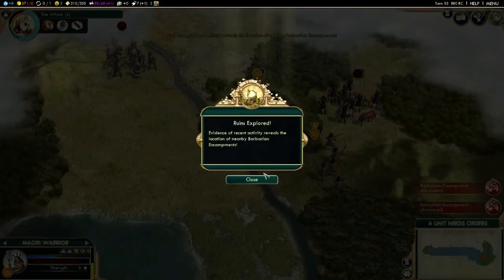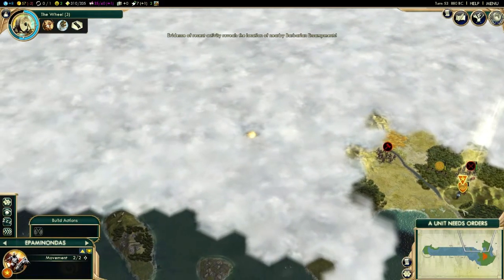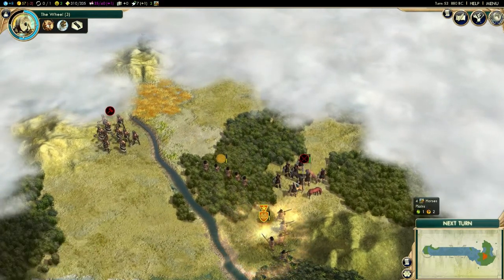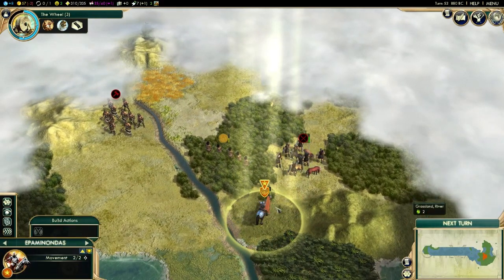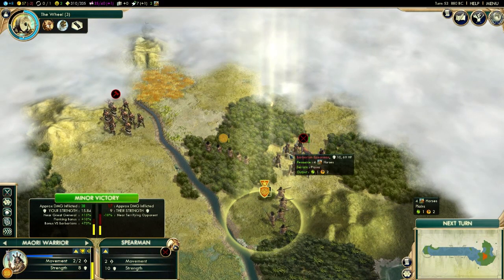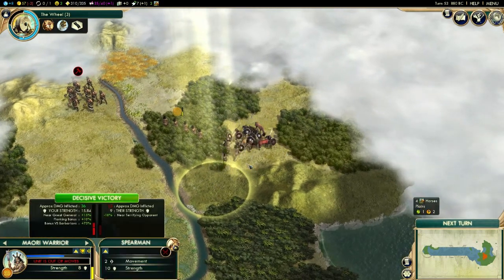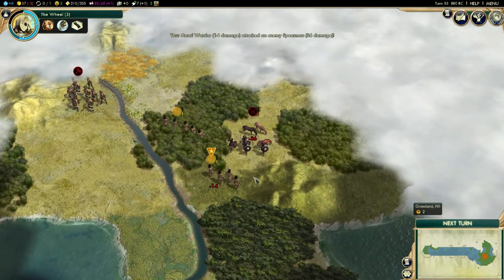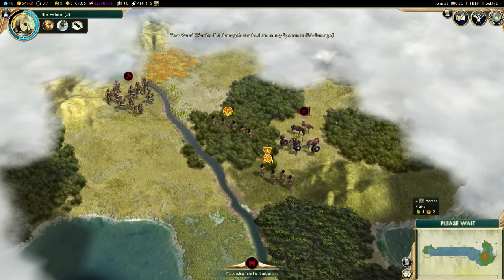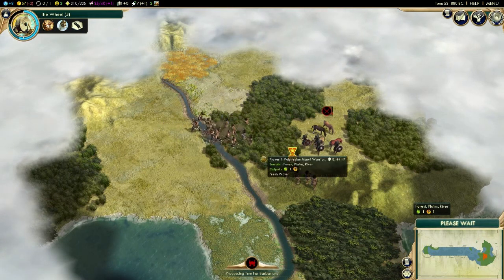I'll grab that. Really, barbarian encampments? That's somewhat useful but not twice in a row. If I attack you we get a minor victory — I'll take it. I was so low on health in the first place that it only counted as a minor victory.